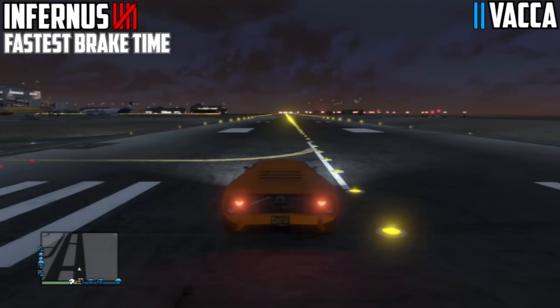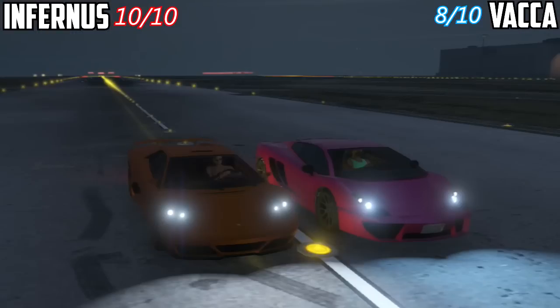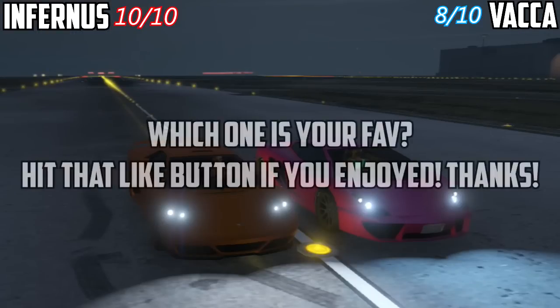A faster braking time for the Infernus — 1.13 seconds. And for the VACA, 1.09 seconds. So VACA takes a point right there, making it 10 out of 10 for the Infernus and 8 out of 10 for the VACA.